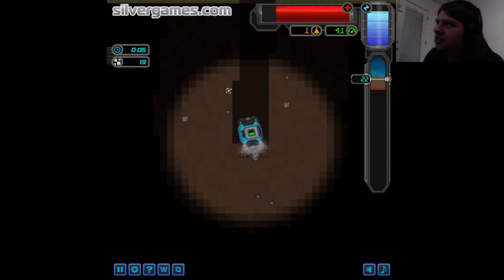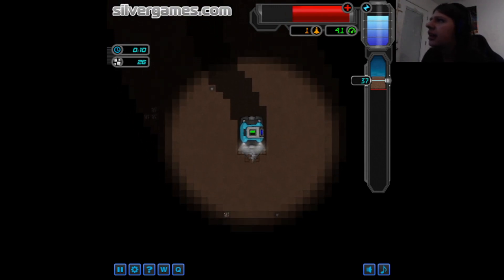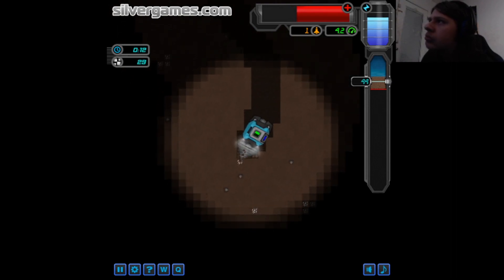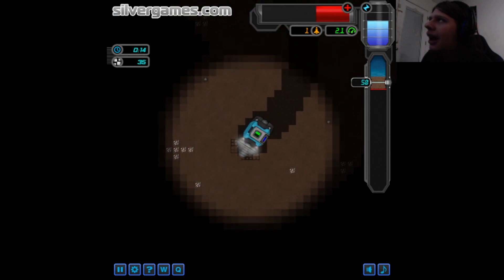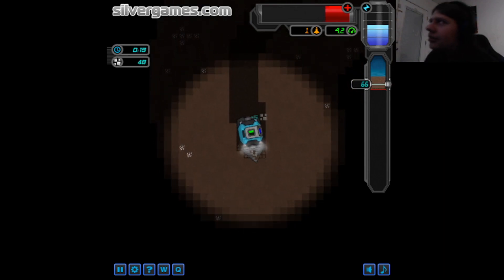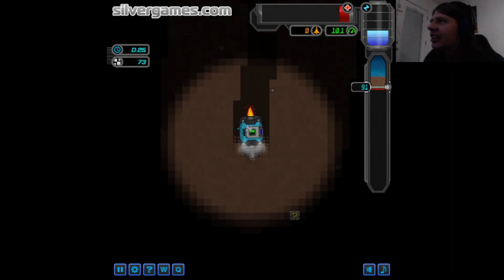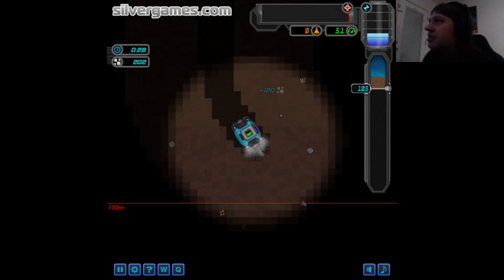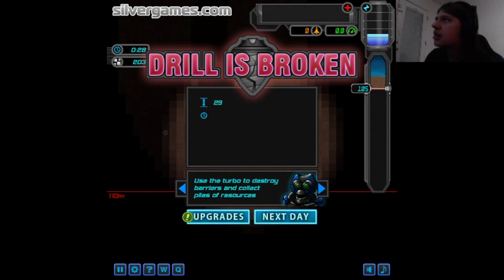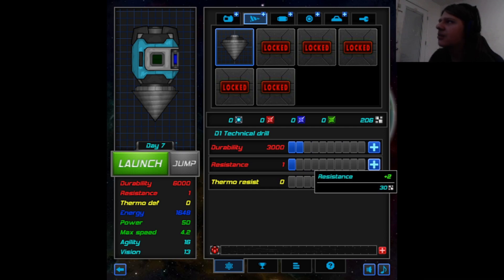I was going to grab it, but there's a pebble in the way. Dodge. No. I'm going to have to upgrade my resistance because I suck at dodging. Turbo. Grab whatever this is. A lot of material. Nice. Use the turbo to destroy barriers and collect piles of resources. Let's get resistance, and durability, and more resistance.